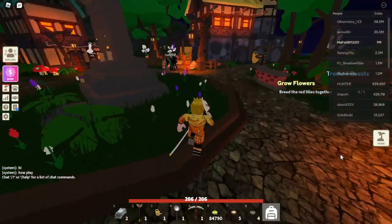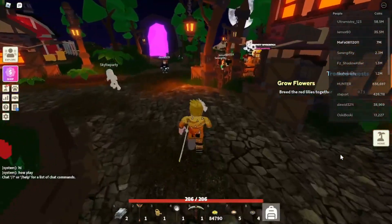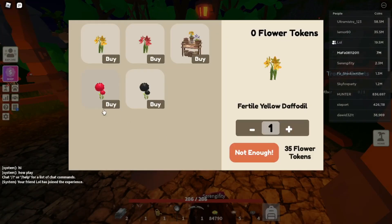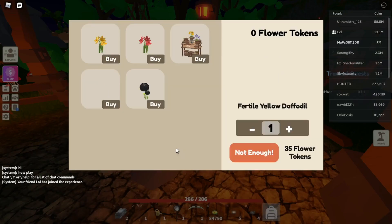First you need to go to the hub and find Fulco, the guy with the flowers. So right now he's selling some new flowers. You go to your shop and they're Fertile Red Chrysanthemum and Fertile Black Chrysanthemum. They cost 50 flower tokens each, and once you get your tokens you can just go ahead and straight buy it from them.